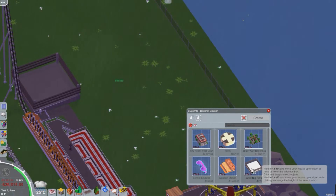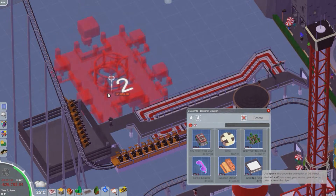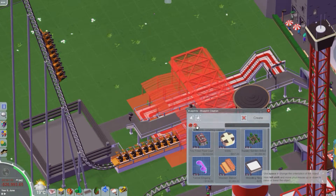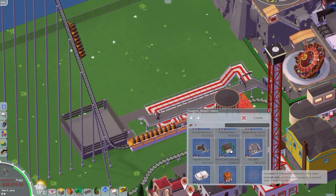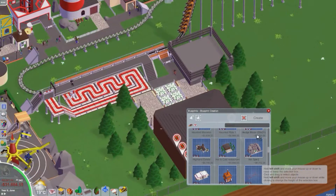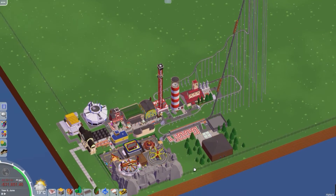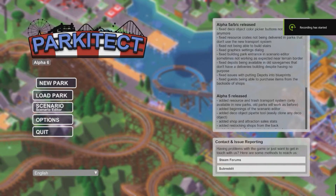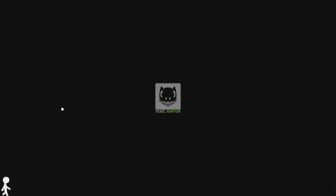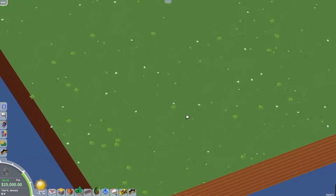27th of September — another art stream. Luke added guest settings to the scenario editor. They're working on loans — you'll be offered a couple of loan options with different interest rates and run times, changing every now and again. Once complete, they can start working on money balance and going bankrupt, to finally get away from the purely sandbox-only scenarios. Employee paths now reflect the color of the zone they are in — colored green, blue, red etc. — which is pretty sweet.